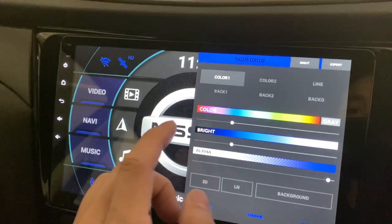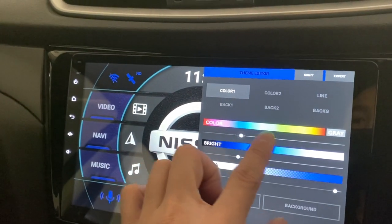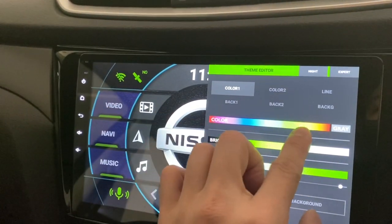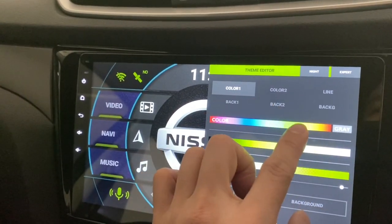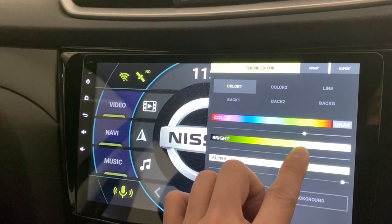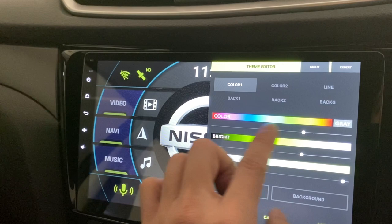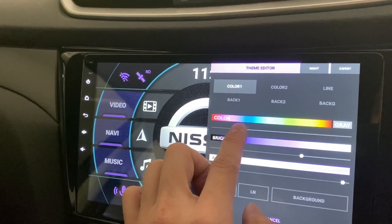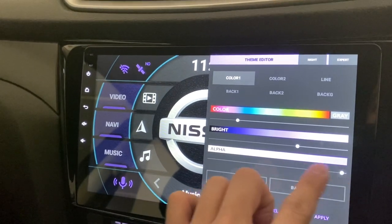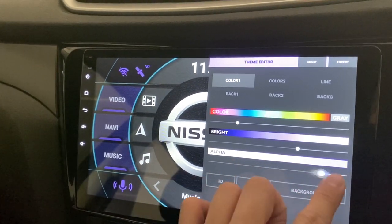On color one — as you can see these are all the colors for number one. Let's try and change the brightness of it. So instead of blue, maybe I want to have purple — yeah, crazy purple. This looks okay.